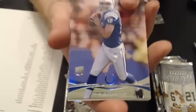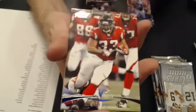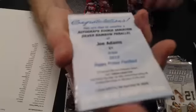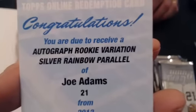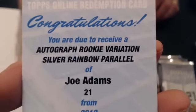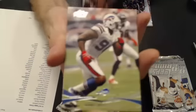We have an Andrew Luck to start us off. Got a base. A Joe Adams rainbow variation — silver rainbow parallel. Autograph rookie variation, silver rainbow parallel. Joe Adams. Now we got a Chris, and we have a gold of Steve Johnson. That's the only pack like that.